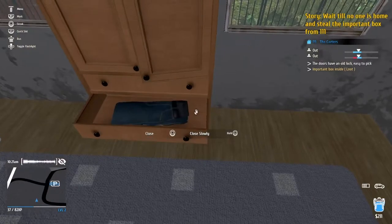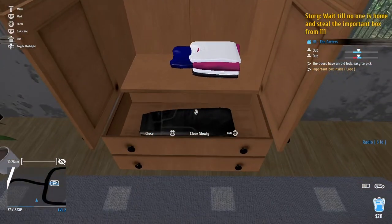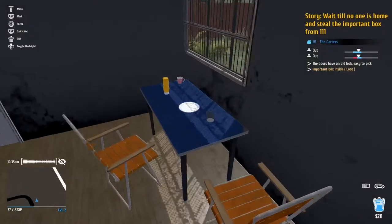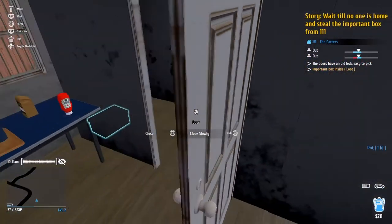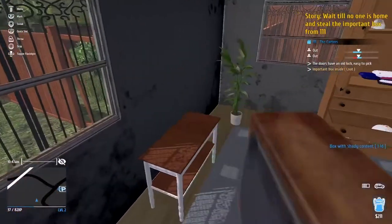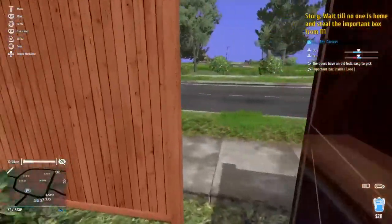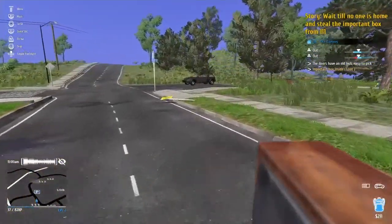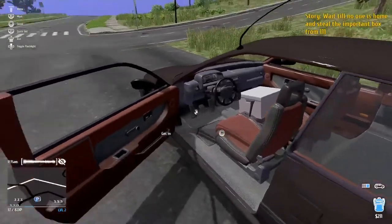I'm going to close the door behind me and quickly steal as much crap as I can. I've got some jeans, a radio — let's get it. Nothing important there. This guy is poor. An old TV — we can get that TV. Pots — that's always good. We've got to hurry because I don't know when he's going to be back — we may have slept over just an hour or so. We've got the box. Now let's grab the TV — easy money. You can't open things when you've got heavy items in your hand. I don't know why my car is so far away — I should have brought it over. Run man, run. We've got an extra TV — put that in, close that. Wait till no one is home and steal the box. We got it.